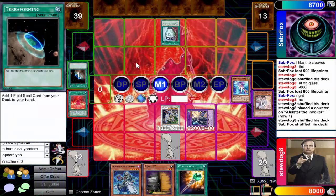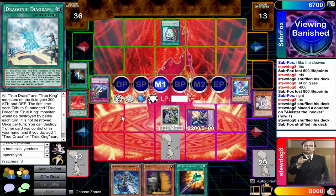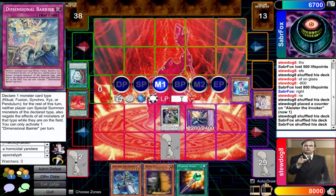It's Pot of Duality activated after the Terraforming — that's fine. It's going to be True Dracos. Our opening is really good, but it won't be good enough because Maxi is pretty useless and Debarrier is pretty useless against True Draco. That's the problem — this is like this deck's worst matchup, especially if it's just pure True Draco.